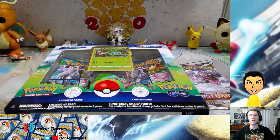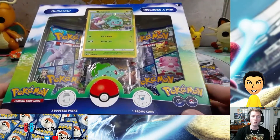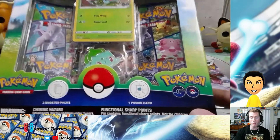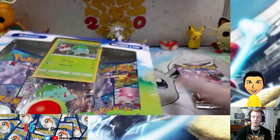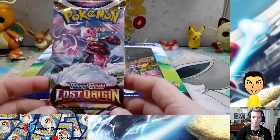What's going on everybody out there in YouTube land? It's your boy Hento, welcome back to Hento Games. Today's video we will be opening up the Bulbasaur Pokemon Go box. It comes with a pin and a promo card, and because it is the first day of Lost Origins, we're gonna open up a pack of those too.